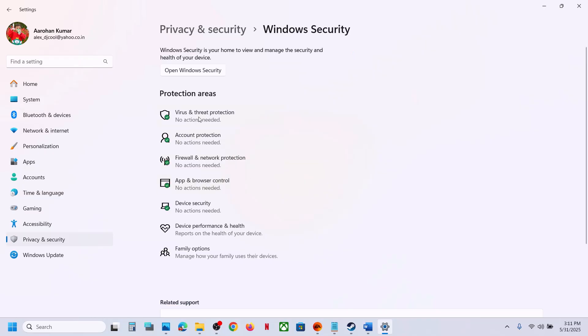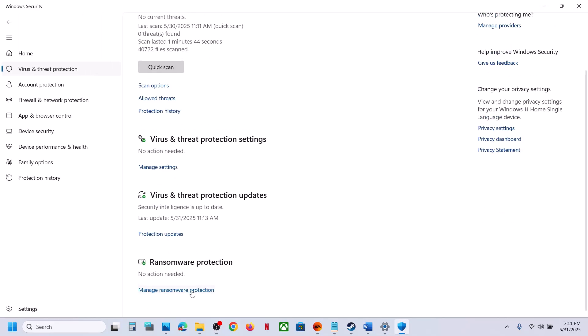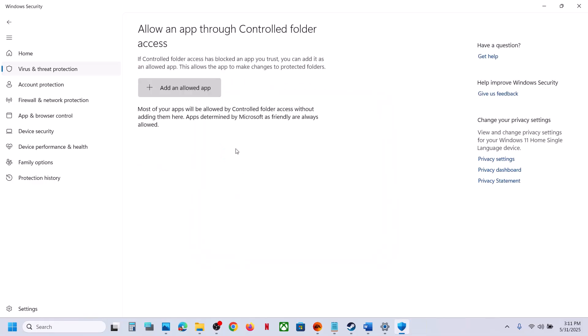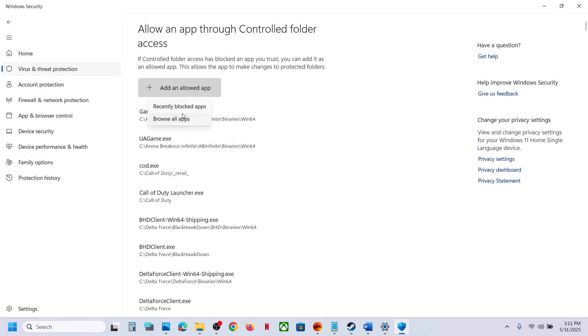If you are using Windows Security, open Windows Settings, go to Privacy and Security, then Windows Security, click on Virus and Threat Protection, scroll down to the bottom, and click Manage Ransomware Protection. Click Allow an App Through Controlled Folder Access, then Yes to allow.